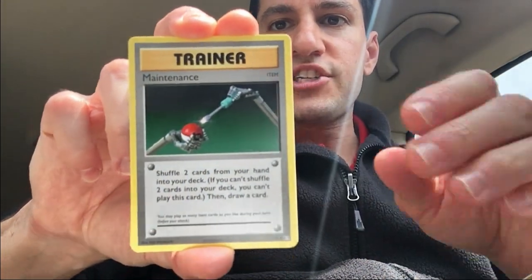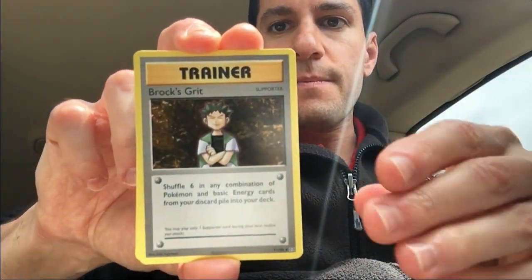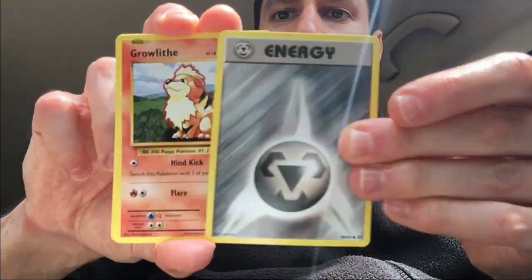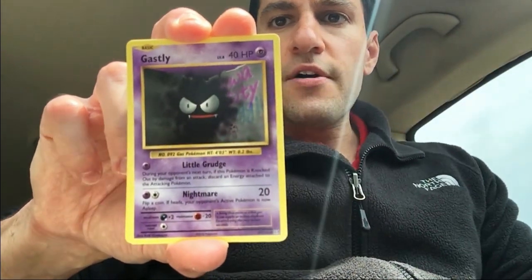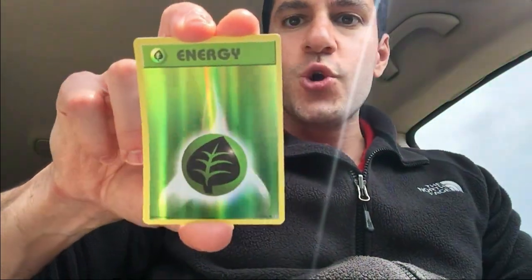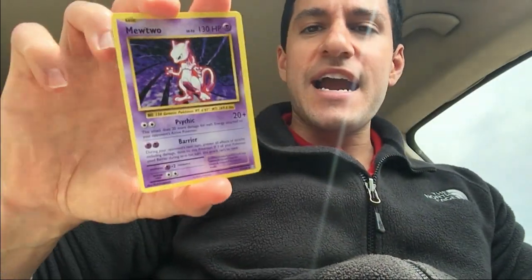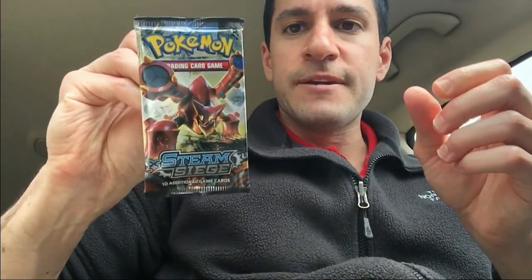Do the handy-dandy card trick and let us begin. We get a Switch, Maintenance, Trainer, Roxie, Grit, a Drowzee, Star, Steel Energy — how convenient — a Growlithe, Gastly, the reverse — oh, a nice Ninetales, and a non-holo rare Mewtwo. Those energies with that look are really, really cool.